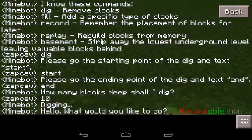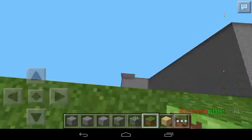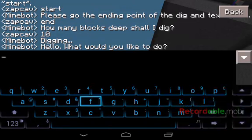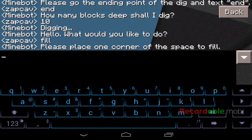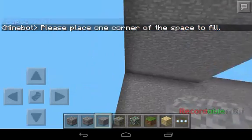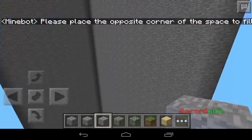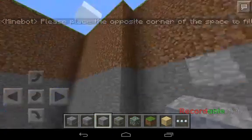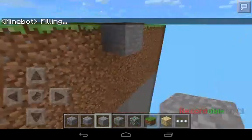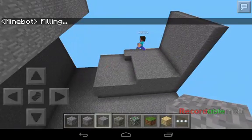Let's see what other commands there are. Let's go with 'fill'. So it says: place one corner. Go there, then place the opposite corner to fill in. Let's do it here and there — and it says he's filling. There you go, that's how fill works.